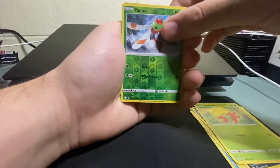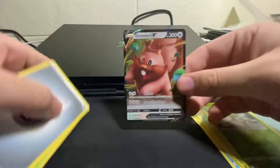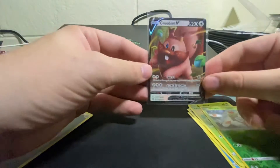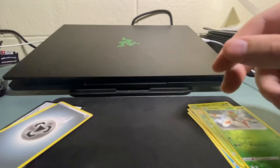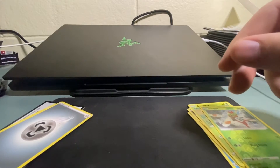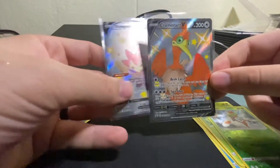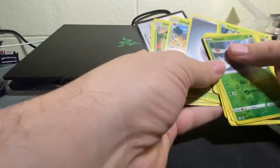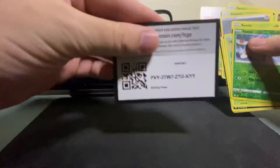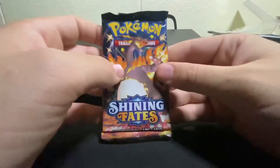We got a nice little Versiyama and in the back a Greedent V Full Art — nice, we'll take that hit. They put Greedent in a lot of stuff; I thought he was just in Fusion Strike but I guess he's also in Shining Fates. I forgot to show you guys — we got our little promo cards here, and it didn't have either one of these, so we got Shiny Eldegoss and Shiny Cramorant along with those. The rest of the hits: Eldegoss, Star Tricks, Gym Trainer, and a Code Card. It's the first video — I promise it's gonna get better. On to the next pack.